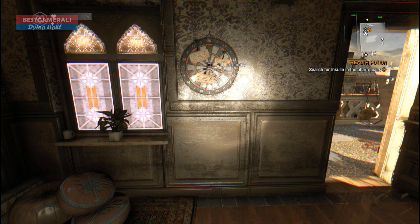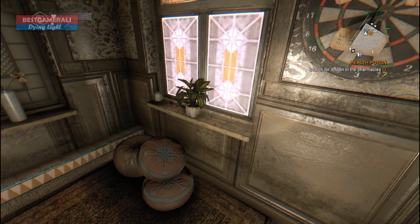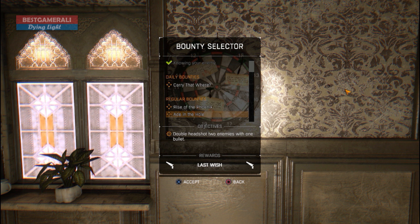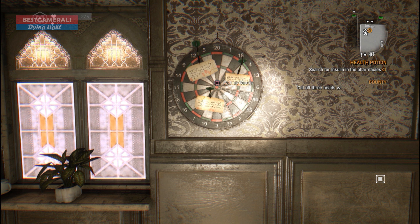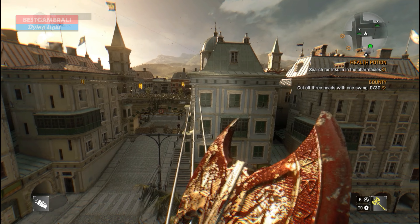First of all, you need to go to a safe house — it doesn't matter which one, it could be Slums, Old Town, or The Following. Just go and pick up a bounty. Look for the item that says 'pick up bounty', click on that, scroll down to find the regular bounties, and as you can see we have three bounties. We are going to go to the Bloodlust bounty to get the weapon. As soon as we select this bounty, it says: cut off three heads with one swing.